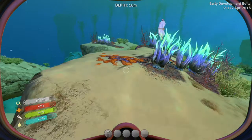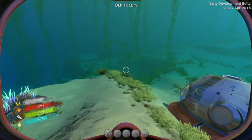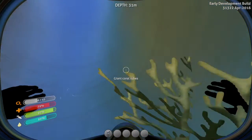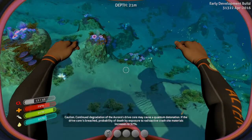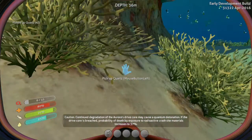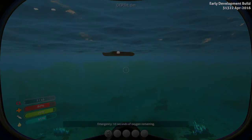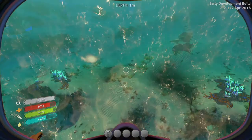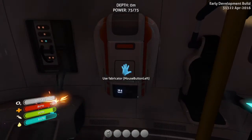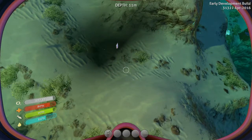Are these the vines? Nope, that's a weed. Anything in here? It's pretty awesome. Continued degradation of the Aurora's drive core may cause a quantum detonation — that doesn't sound good. Calculating risk assessment: death by malnourishment 7%, 11%... oh, 90%? Well, none of those sound good. Emergency — 10 seconds of oxygen remaining. Where is creepvine and titanium?